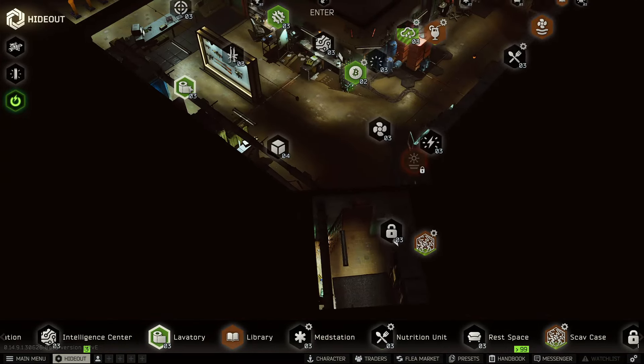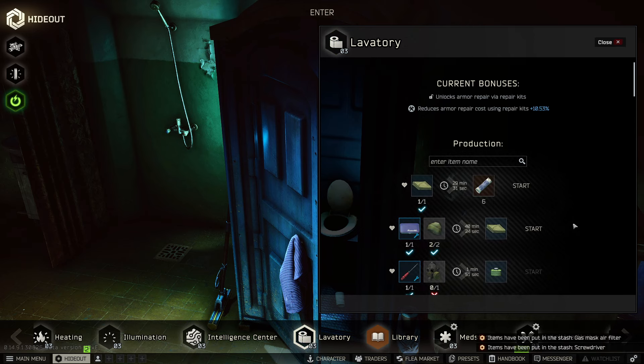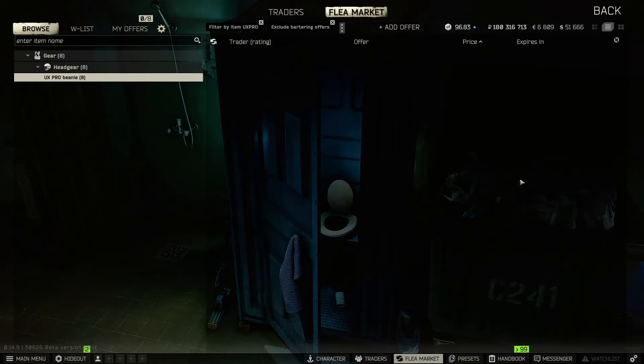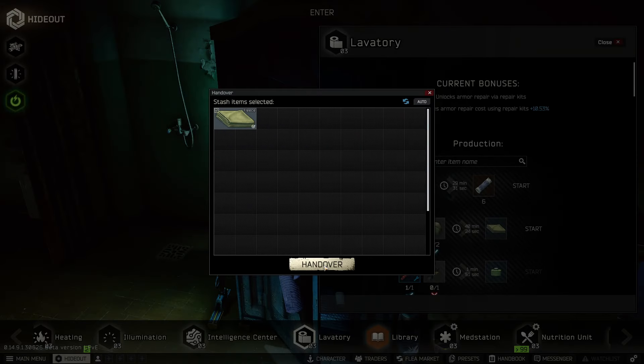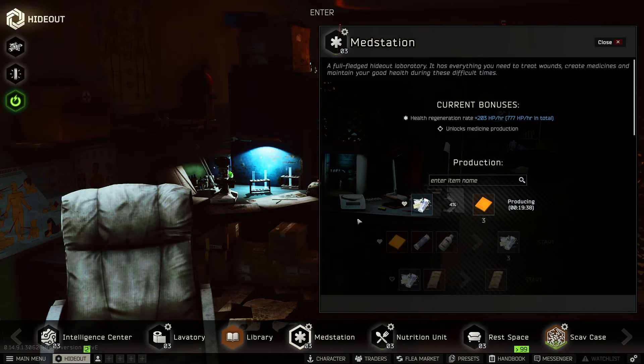Let's hop over to the lavatory. Here we're going to be getting a sewing kit — which comes back to you as an auxiliary tool — and then grabbing some UX Pro beanies, which you can buy four of per restock from Ragman. We're going to be making a fleece, and every single time you make a fleece you can use that fleece to make bandages. So all you need to buy is the beanies and you get two crafts. Once this is done in 30 minutes, you get six bandages. The excess you can just sell on the flea market for one ruble under trader price and they sell pretty much instantly.